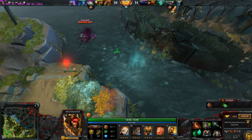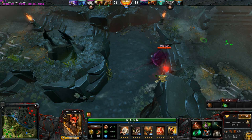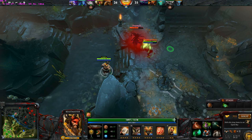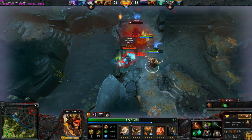Lifestealer can infest the creatures created by Beastmaster or Visage, which have flying capabilities, which means he can fly anywhere on the map, burst out, and gank a target. This is an incredibly powerful ability, and in conjunction with other heroes, can be used to take out any hero anywhere on the map.